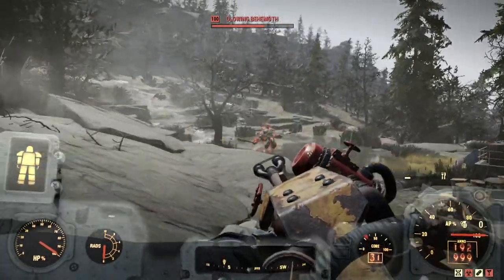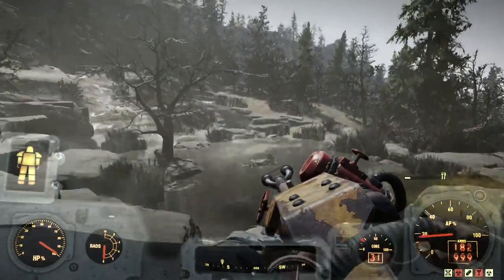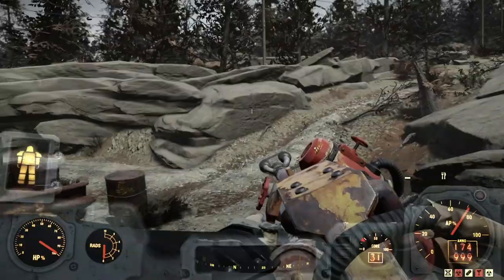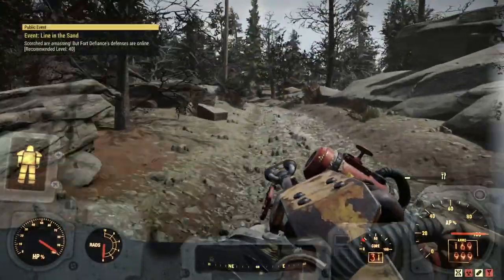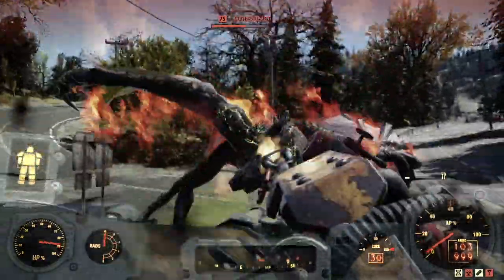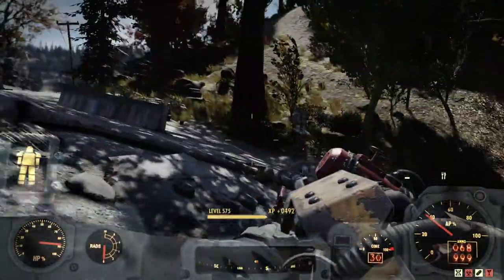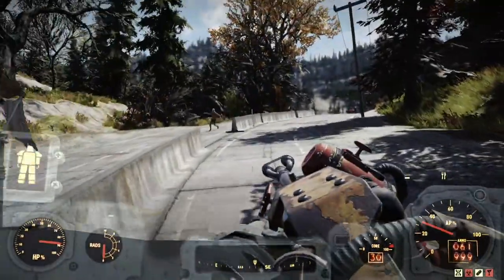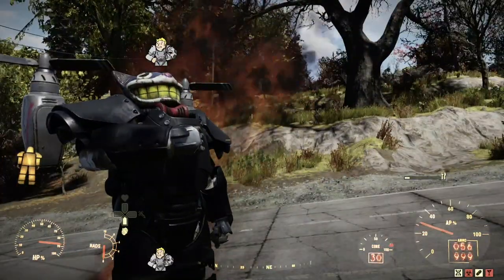Onto the behemoth — we give him some love taps to wake him up and then roast him. Boom — that's insane. These legacies, I can't say it enough — absolutely insane power. The scorch beast goes down just as fast. If you can get yourself one of these I'd recommend at least getting one so you can experience the power of a legacy. These can no longer be dropped in the game, so if you enjoyed the Fallout 76 content make sure you smash that like button and subscribe for more.